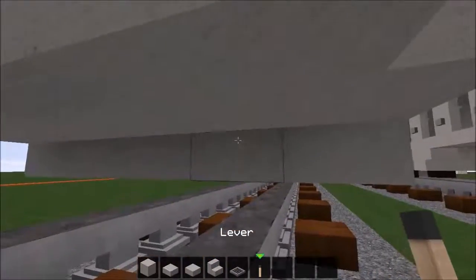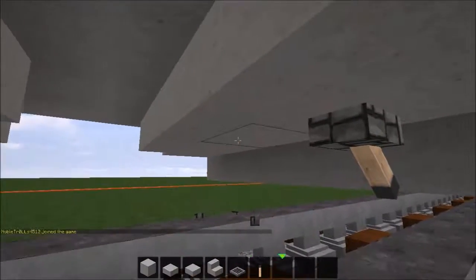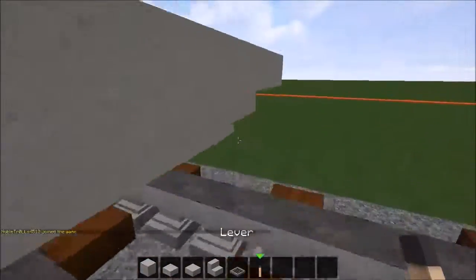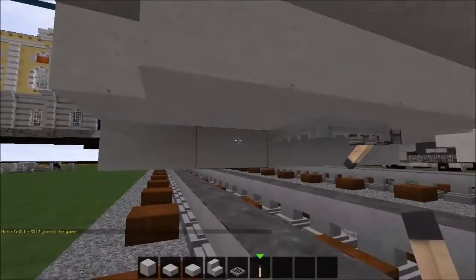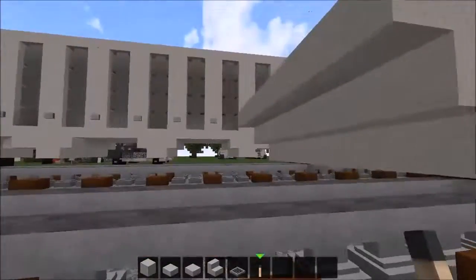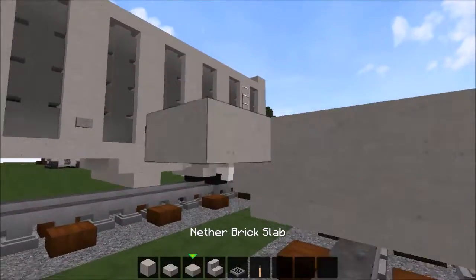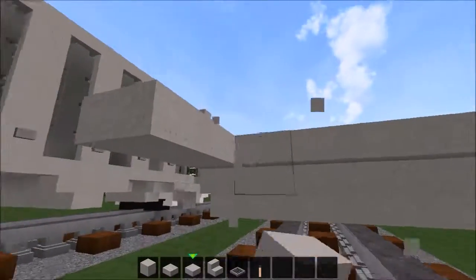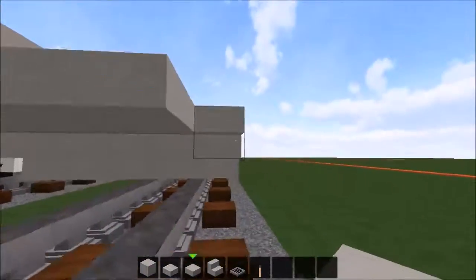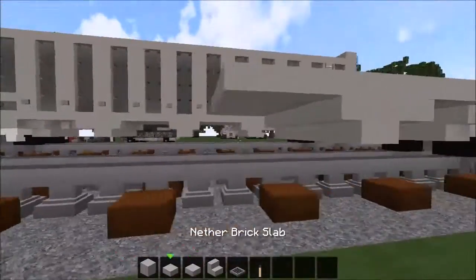Now in here you want to place one and two levers, then one iron trapdoor right here, then another lever right here. Now go two blocks away like this without slabs.